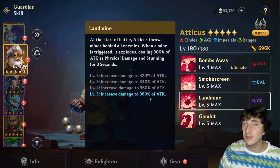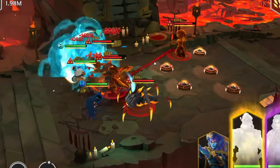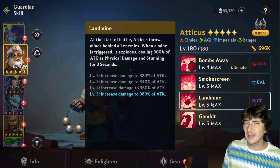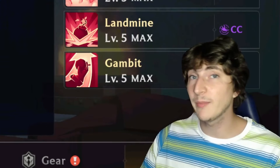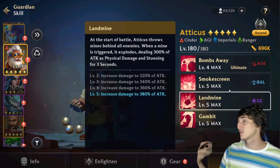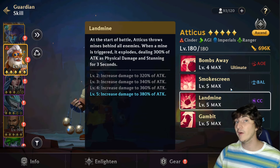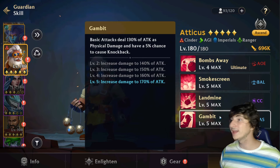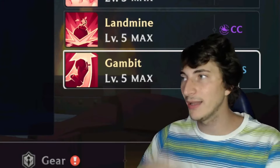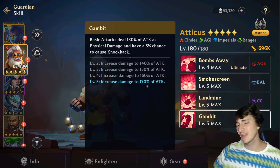In real gameplay not all mines get triggered, but even one or two is a solid result. The only downside is that in Endless or Adventure mode, even if you have energy for the ultimate you still have to wait for the landmine throwing animation, which takes one to three seconds and slows you slightly. But since Atticus is a legendary, he has an extra skill. The last skill is a passive called Gambit — his basic attacks deal 170 of attack, with a small chance of causing a knockback.